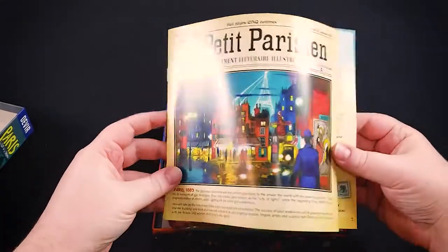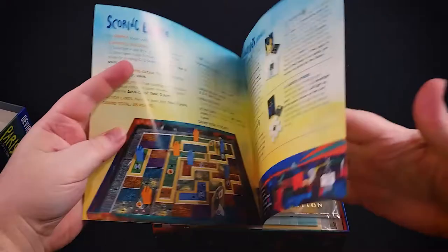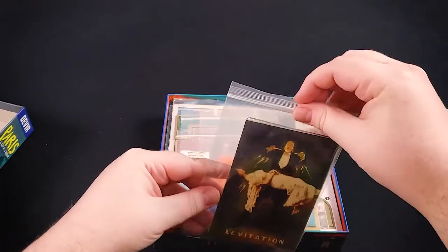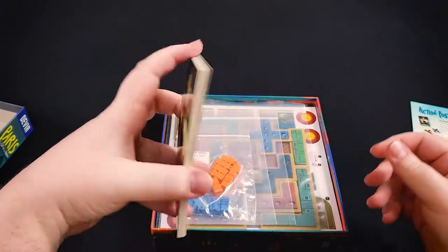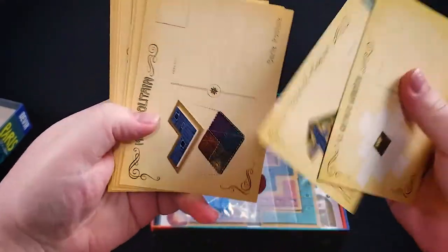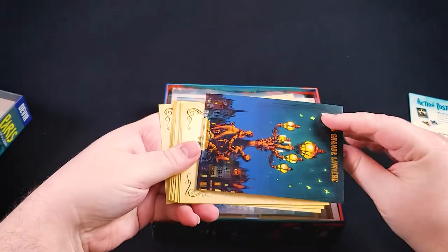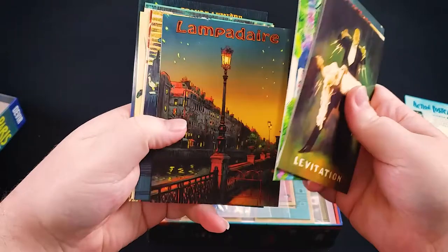So here we have our rulebook. Here we have action cards. Action cards will be used in the second phase of the game, and you'll use a total of eight of these. Each one has a different action on it, and the rulebook explains how those actions are used. When you use one of these actions, you'll flip the card over because they'll each only be used once. They do have some very nice art on them as well.